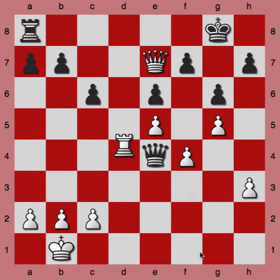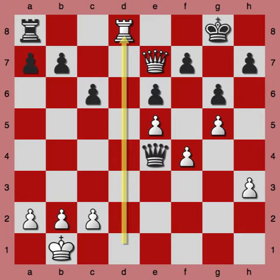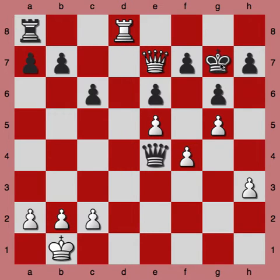Okay, so the sequence begins with rook to d8 check. This leaves black with only two potential moves, one of which loses. If the king goes to g7, just take a second here to see what the best move would be for white. Feel free to pause and press play when you want to see the solution.